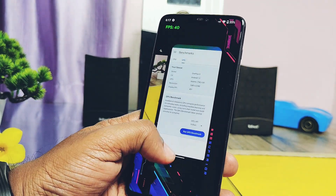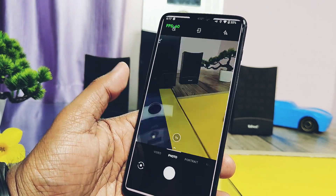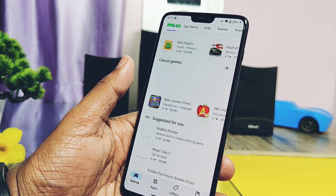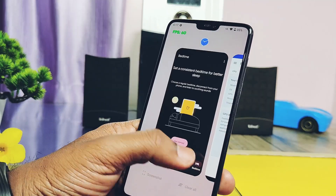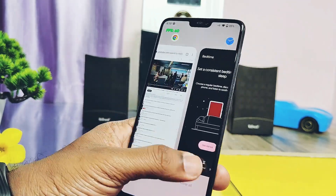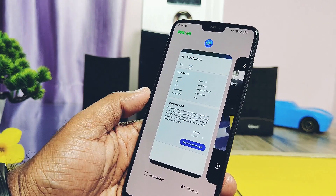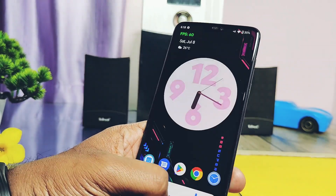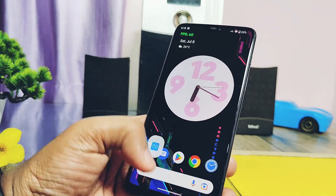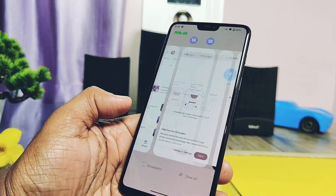Now let's open the applications kept in the background. The camera application is running in the background, Google Play Store also running, ShareMe application is running, Chrome is in memory with our channel's page, and the Clock application is also found in memory. So all five applications are running in the background during heavy Geekbench 6 testing. Our device has just 6 GB of RAM, but SuperiorOS proved it can manage all applications in memory without dropping the performance of the device.